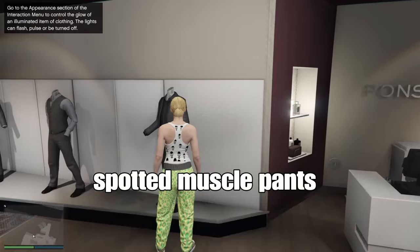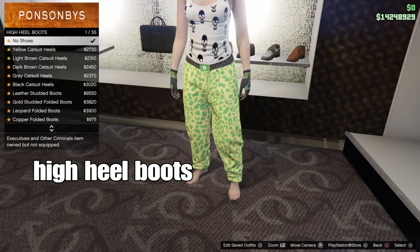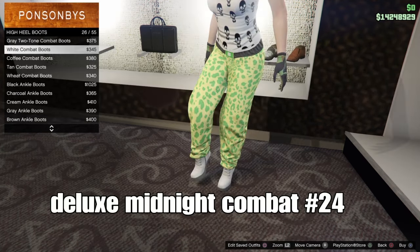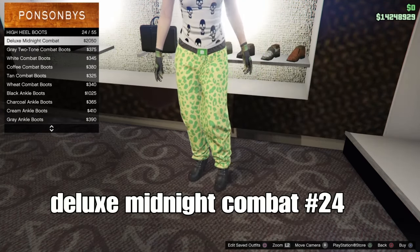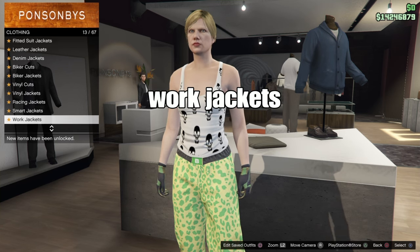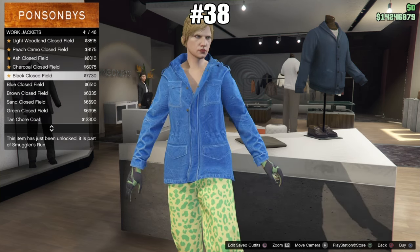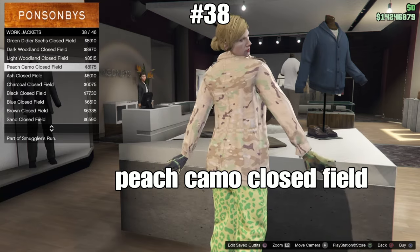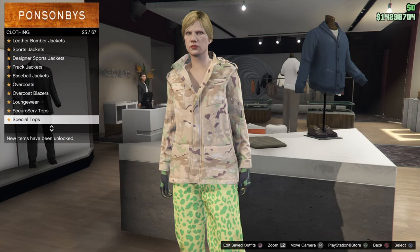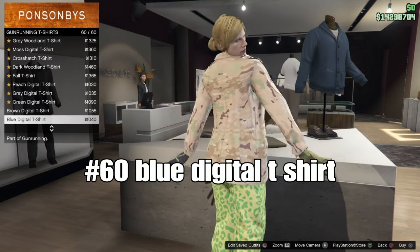From here we're gonna go to shoes, then go down to the high heel boots, and purchase number 24 — the deluxe midnight combat boots. We'll need these boots. After we're done there, we're gonna go over to the tops, select work jackets, and go down to number 38 — we'll need that peach camo. After we do that, we're gonna go to gun running t-shirts and purchase number 60, the blue digital t-shirt.